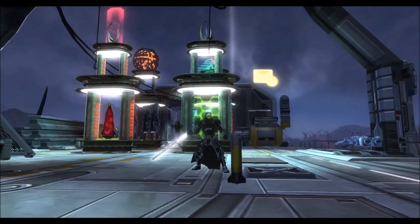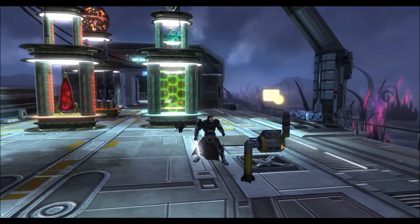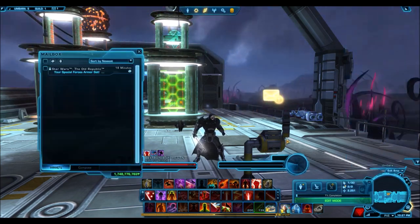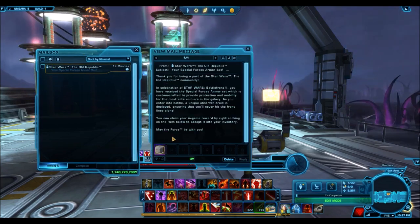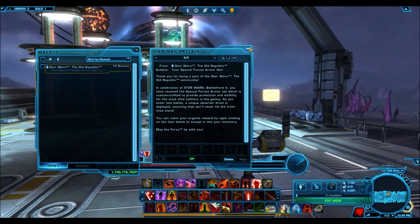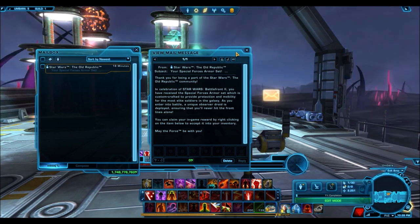The very first free item is the Special Forces armor set — this is the Battlefront 2 promotional armor set. The upper body armor, and maybe the helmet a little bit too, is actually going off the Inferno Squad design from Battlefront 2. The helmet is a reskin of the fighter pilot helmet that everyone got, however the upper body armor is kind of cool and all in all it's a really good looking Imperial armor set.